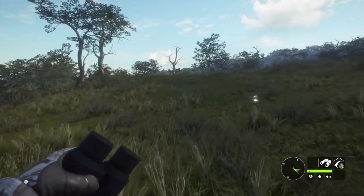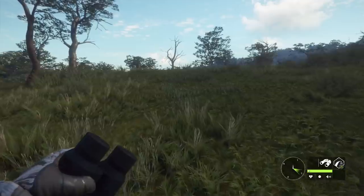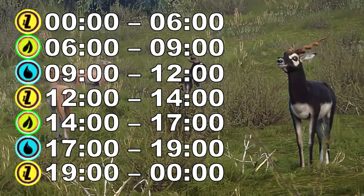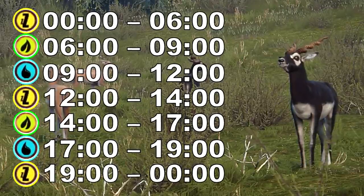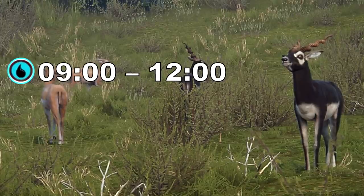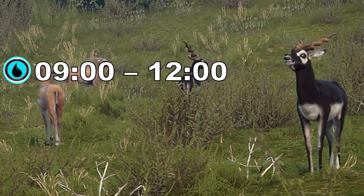We'll also talk about weapon selection and shot placement towards the end, but I want to start with locations. The best way to do that is to start talking about zones for Black Buck. The daily schedule for Black Buck is on screen — basically what they're doing at any given time of day and what zones they're using. We're going to focus on the drink zone from 9 to 12, because that is when they're in the most obvious locations near water.